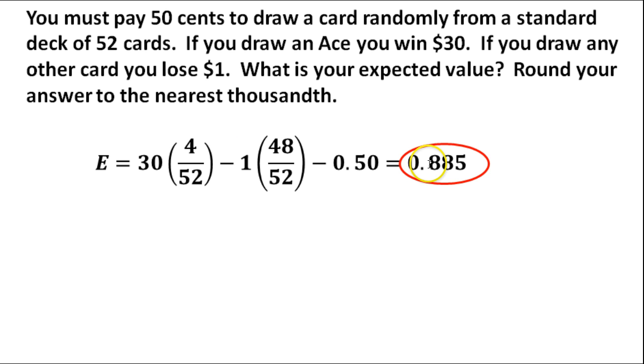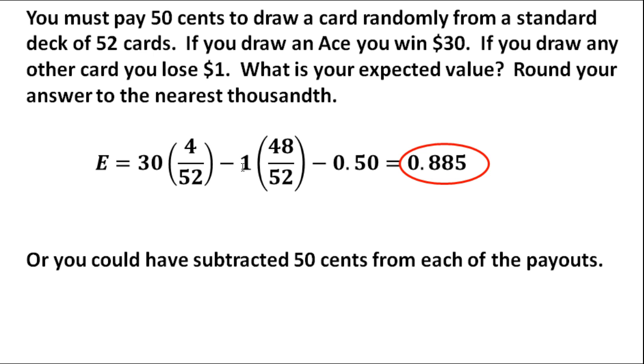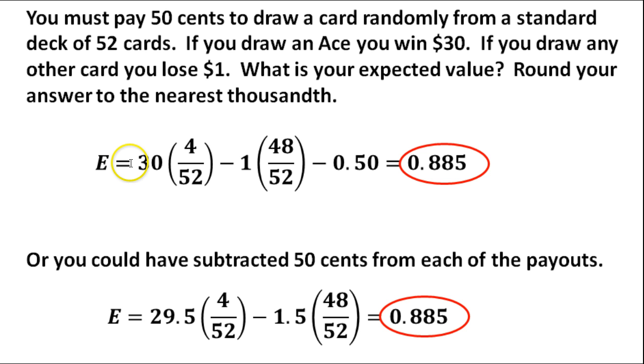You can also do it a different way: instead of subtracting the 50 cents at the end, you could subtract it from each of the payouts upfront. So instead of receiving $30 for drawing an ace, you'd only receive $29.50 because you spent 50 cents to play. And instead of losing a dollar when you don't draw an ace, you'd lose $1.50. Notice we do not subtract the 50 cents a second time at the end. Either way works out fine — both methods give you the exact same answer.